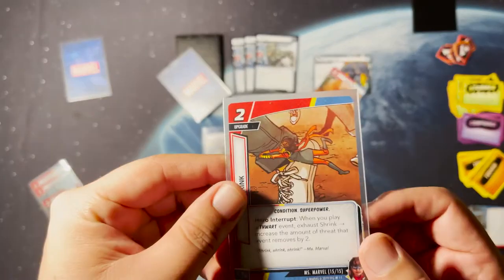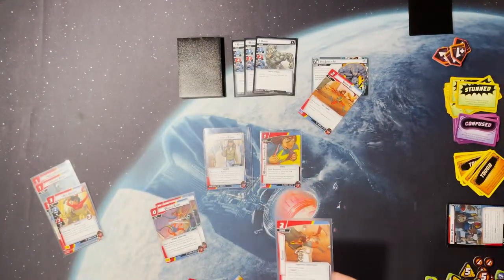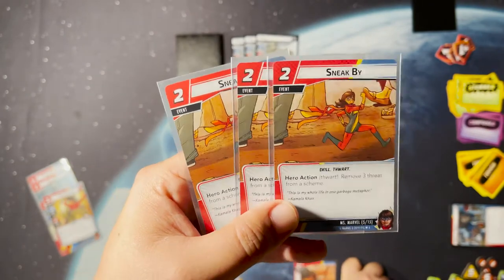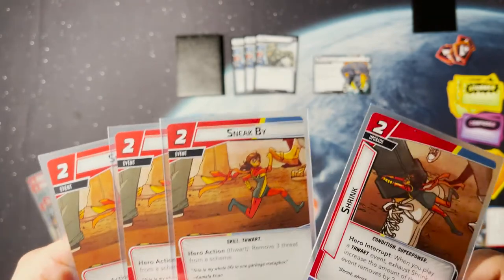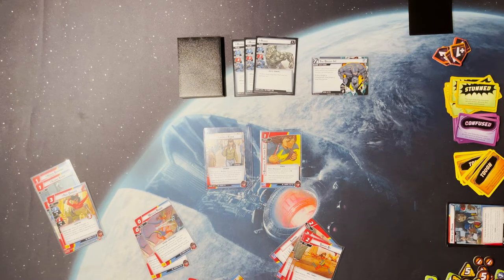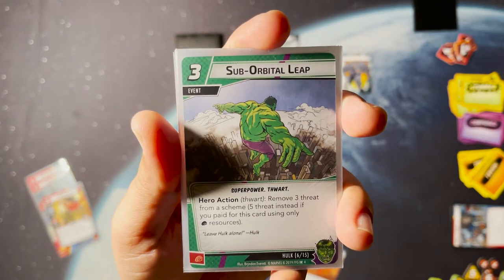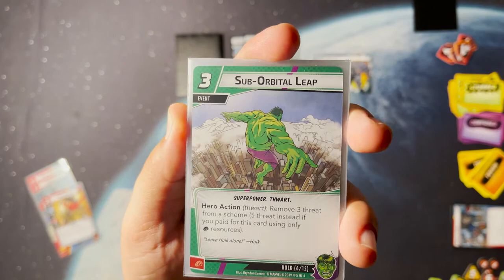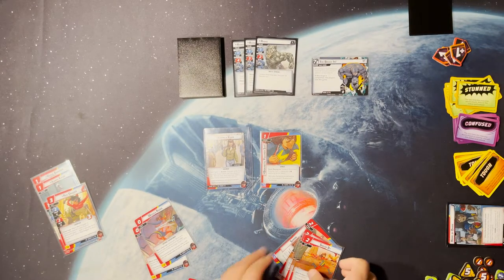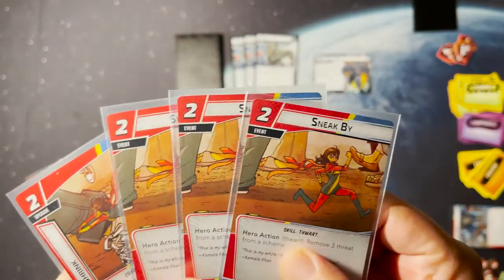Shrink is the same as Embiggen but for thwart events, adding two extra threat removal. For example, Sneak By removes three threat from a scheme for two cost — but if you Shrink it, you remove five threat. Compare that to Hulk's sub-optimal Leap, which removes three threat or five if paid with all physical resources for three cost. With Miss Marvel, you pay two for five threat removal without the restriction on resource types — that's how good this character is.